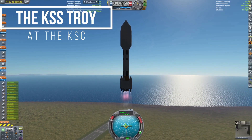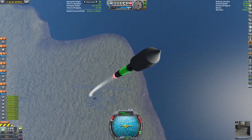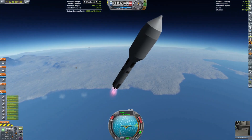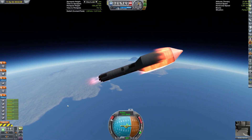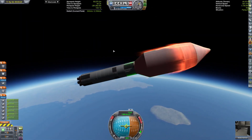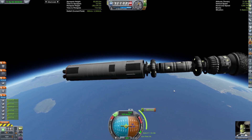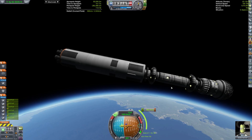Here it is — the KSS Troy. It is going to be a beast. We're using this giant rocket to basically just launch what is going to essentially be the crew quarters. The Kraken attacked one of our engines and destroyed it — it was flipping all over the place. There are the crew quarters for the ship. A lot of it is inflatable and will be inflated — I just need to get two engineers on board, which is what we're launching next episode, and those two engineers will inflate all of those parts.